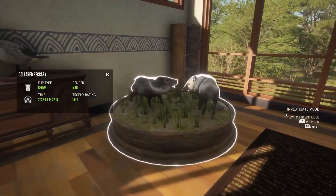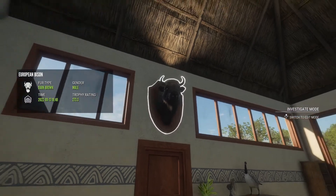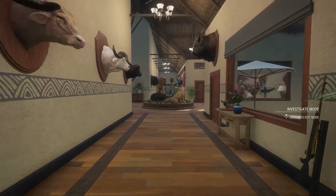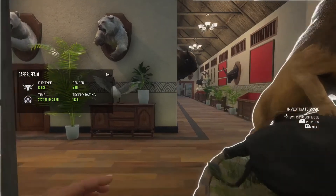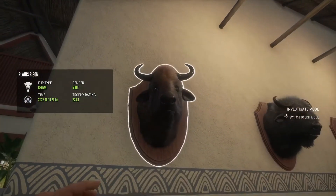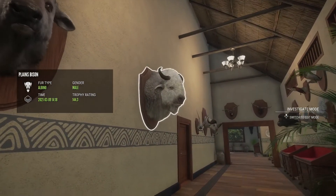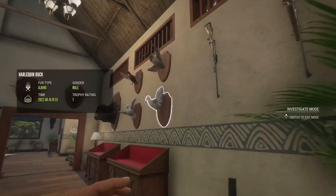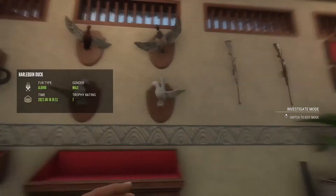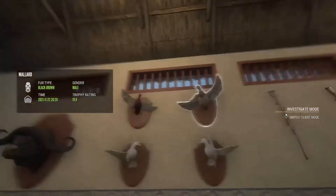Come over here - we have a diamond collared peccary with a leucistic. Another diamond Canada goose and a diamond euro bison right there. Now we've got to make a little bit of a trot over in this area. Over here we have another diamond plains bison with a melanistic male, a leucistic female, and an albino male. Here - another diamond water buffalo, diamond mallard, two albino harlequin ducks - one is 6.5 and one is a 7. And a diamond mallard and a diamond cinnamon teal.